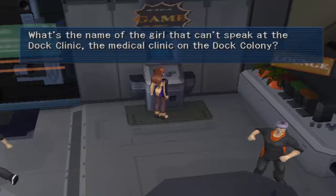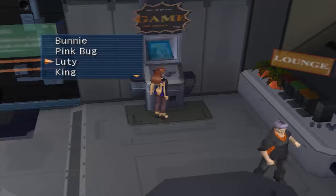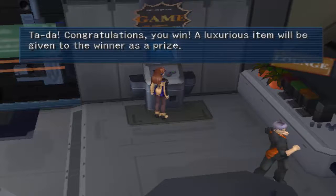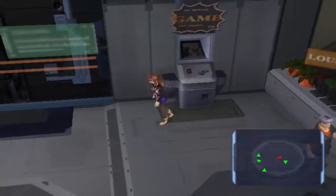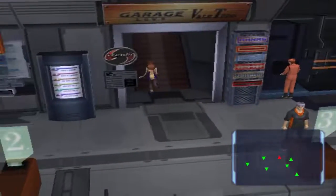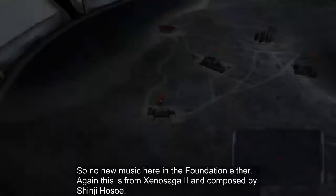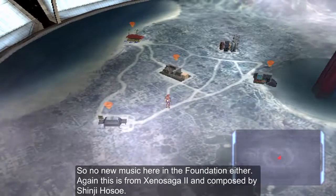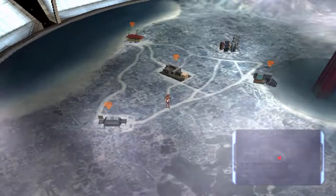What's the name of the girl that can't speak in the Dock Colony? Her name is Ludi. And for doing that, we win a luxurious item, the PM Card C.